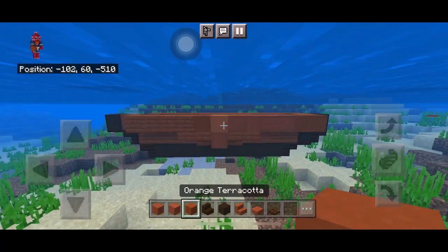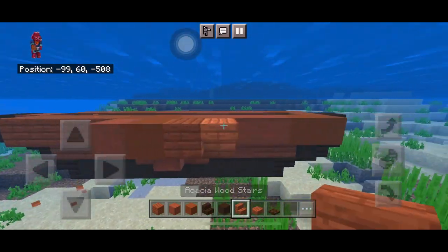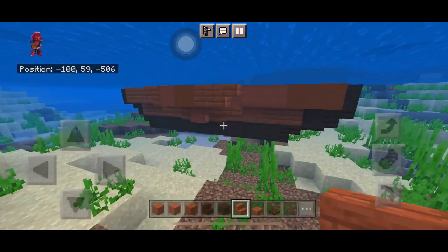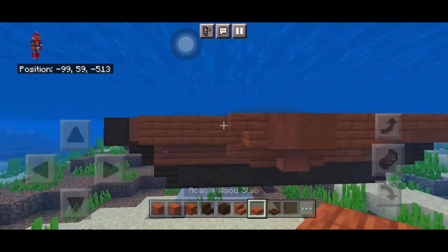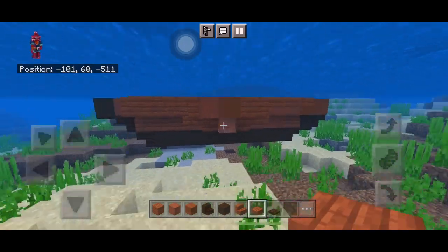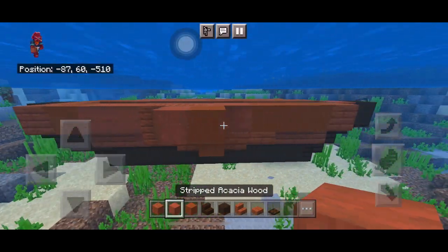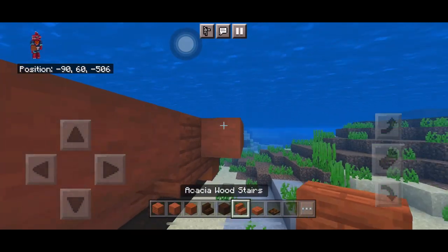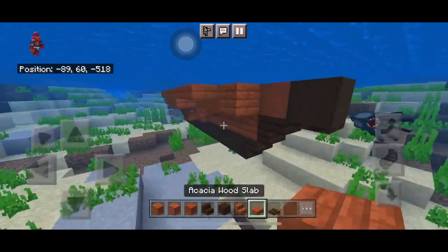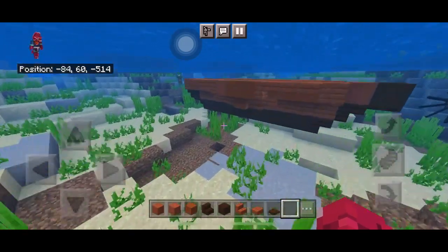Place a block in the middle again — it's three blocks in the middle with two sideways stairs at the side, making it four blocks wide, and two slabs there. We're repeating that smoother effect but in a larger version. Repeat on the other side for symmetry: sideways stairs and two slabs — very simple.